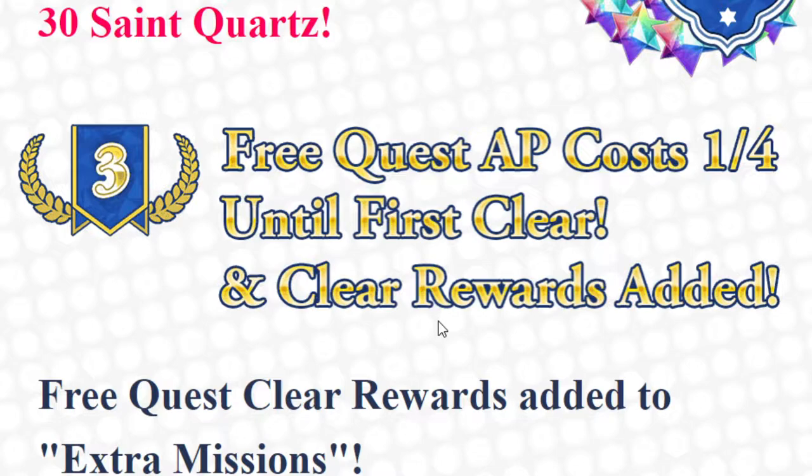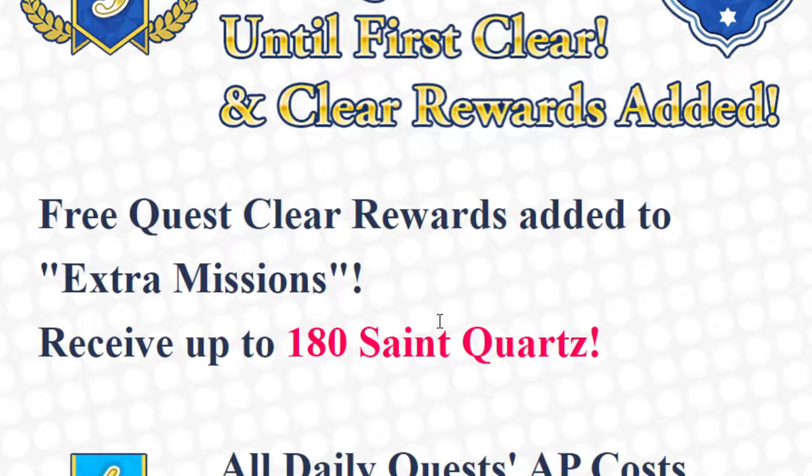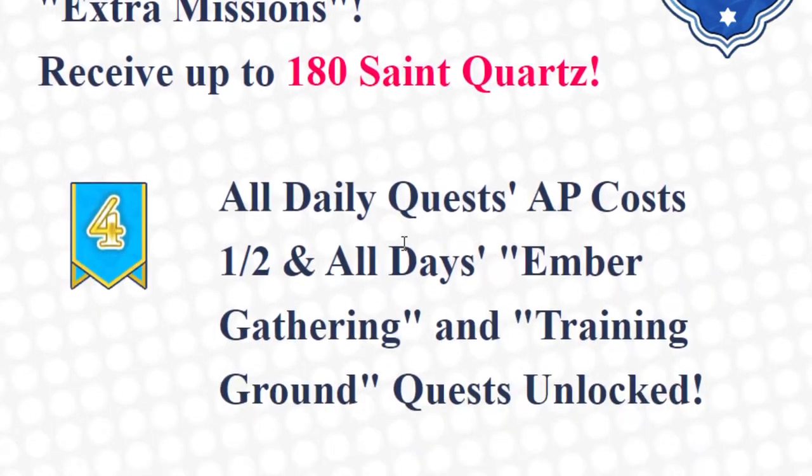Number 3 is free quest AP cost one-fourth until first clear, and clear rewards added. For free quest, clear rewards are added to extra missions — receive up to 180 quartz. For every 10 free quests you beat, you get 10 free quartz from an extra mission, and that goes up to 180. So when you beat 180 free quests, you get 180 quartz.